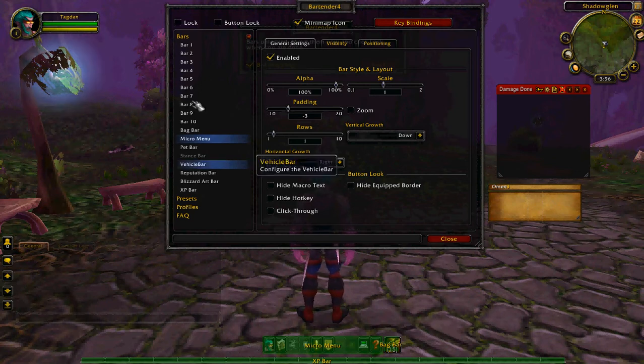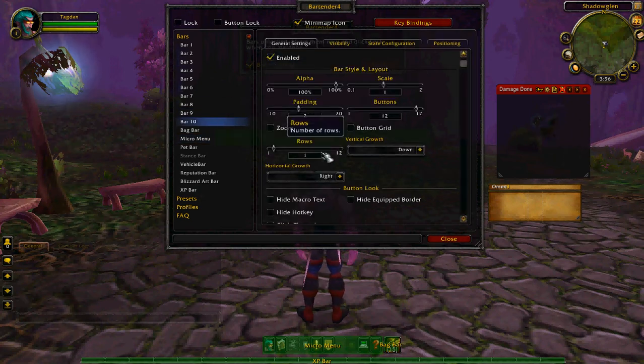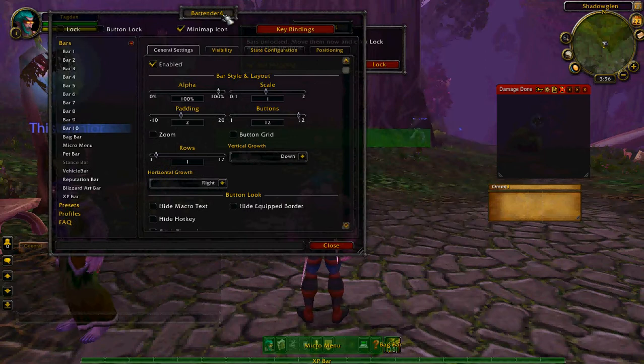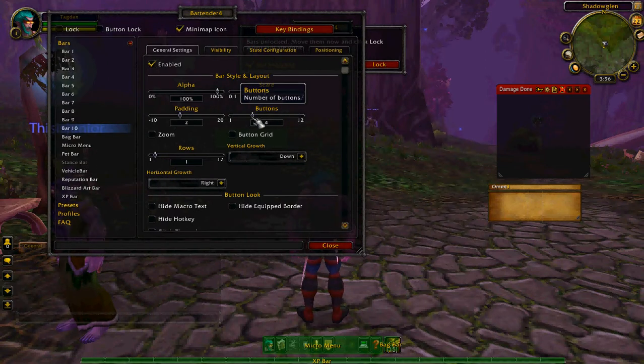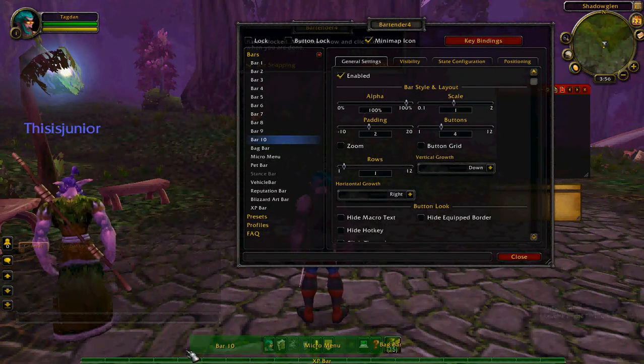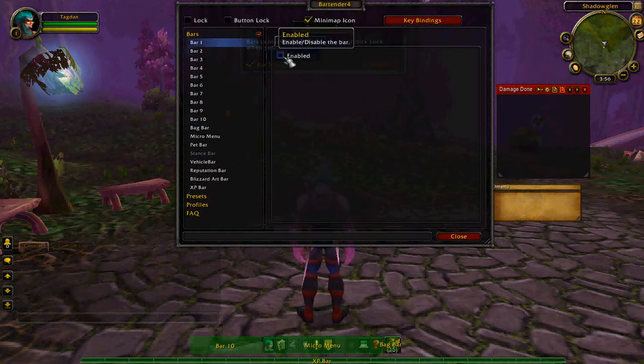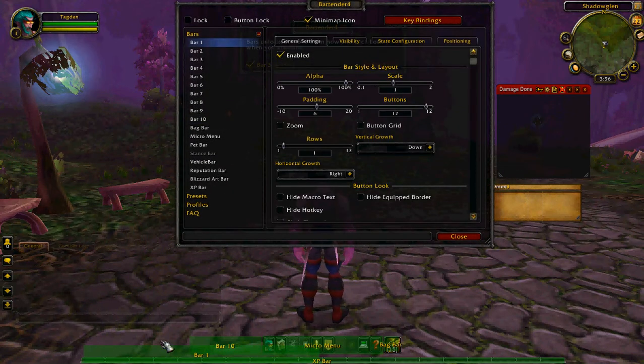I'll put Bar 10 here — it's really just the stance bar. I'm just using this bar to symbolize the stance bar, so keep that in mind. Then you want to go to Bar 1, which is right here, and just plop that right on top of the micro menu in the middle.